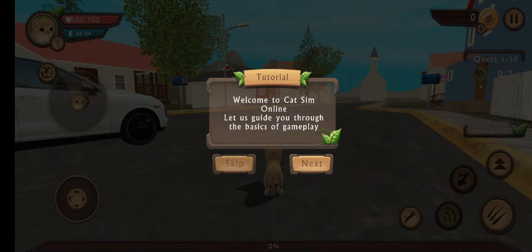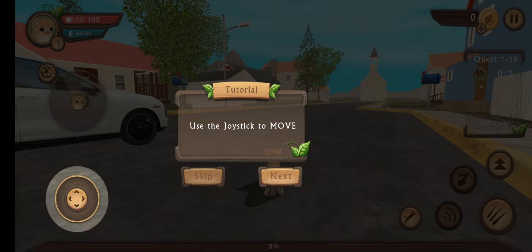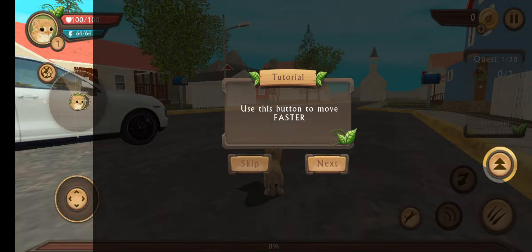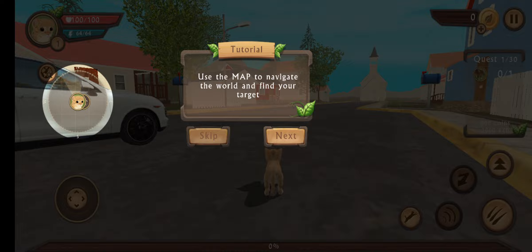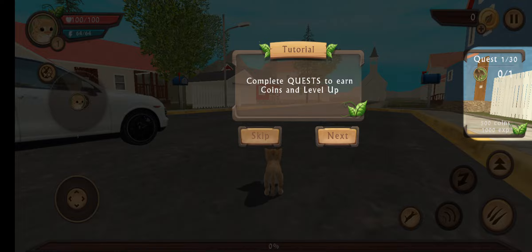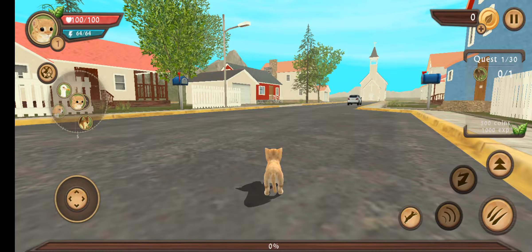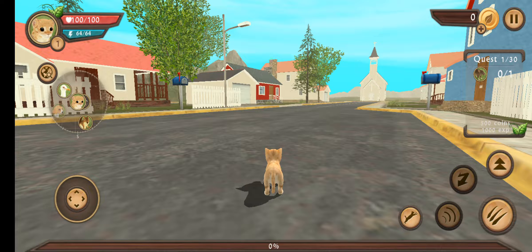Welcome to Cat Sim Online. Let us guide you through the basics of gameplay. Use the joystick to move. Use this button — the three claw marks — to attack. Use this button to move faster. Use the map to navigate the world and find your target. Complete quests to earn coins and level up — quests are on the right. Find your first target. They just put me next to a speeding car in the middle of the street.